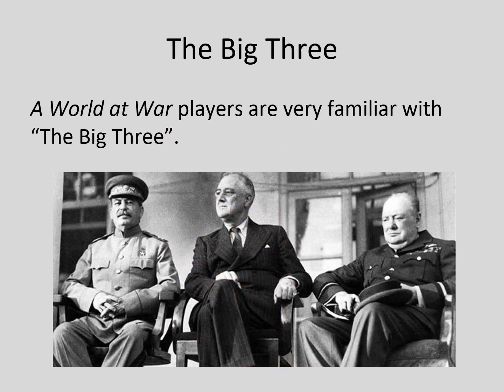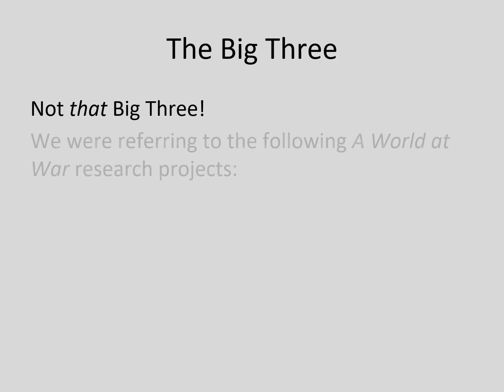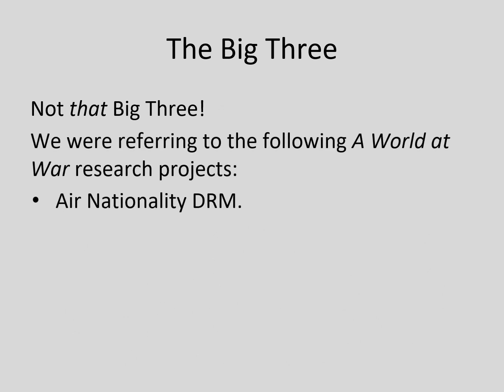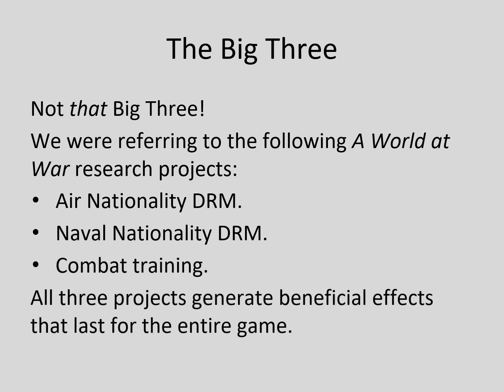Combat training research is one of the big three research projects in A World at War. These are Air Nationality DRM, Naval Nationality DRM, and Combat Training. All three significantly increase the capabilities of the Alliance obtaining the research result, although in different ways.